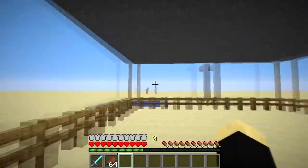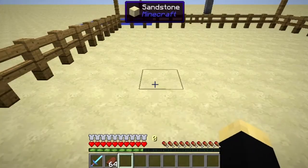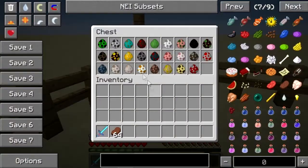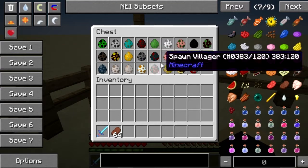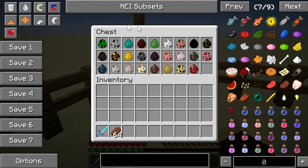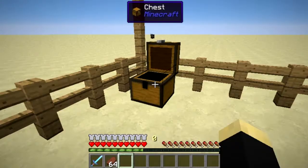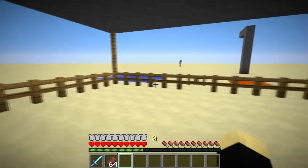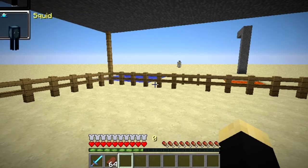So basically, how you transform into a mob is you have to kill it first. Yes, that is how you become a mob. I have every single mob in vanilla Minecraft right now and I'll be showing you what each one does and looks like. In order to activate the morphing, you use the left and right brackets on your keyboard.